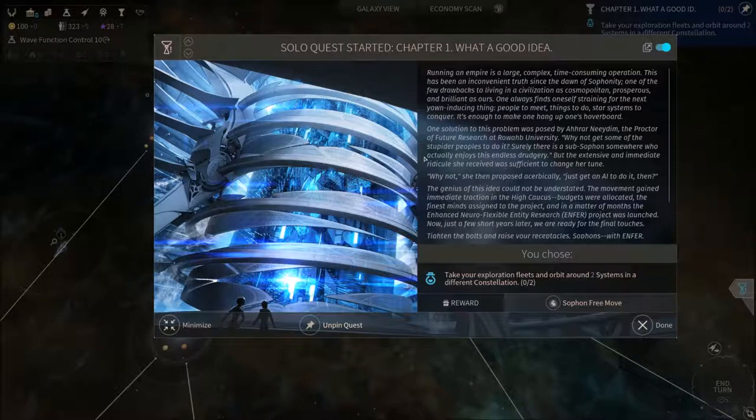Running an empire is a large, complex, time-consuming operation. This has been an inconvenient truth since the dawn of Sophanity. One of the few drawbacks to living in a civilization as cosmopolitan, prosperous and brilliant as ours. One always finds oneself straining for the next thing — people to meet, things to do, star systems to conquer, moons to destroy. It's enough to make one hang up one's hoverboard.